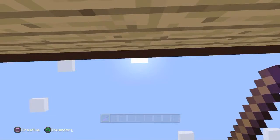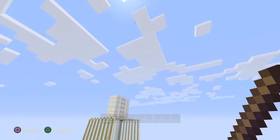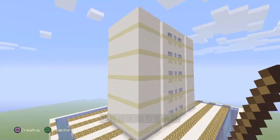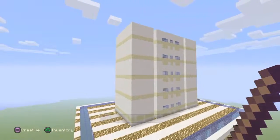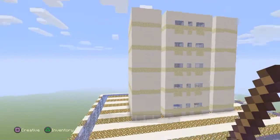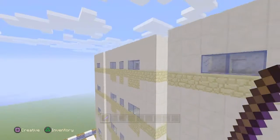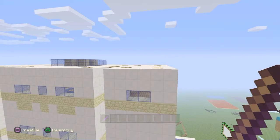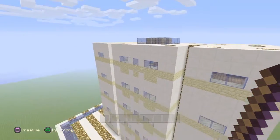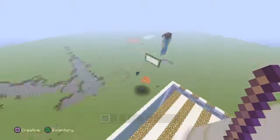Hello guys, and welcome back to another Minecraft creative world let's play. I'm gonna continue working on the hotel. I finished the thing — it's five stories high, but since two sides, they have ten bedrooms. I don't know why this side has windows but the other side doesn't, so that's good.